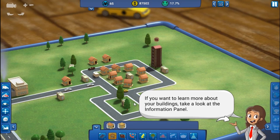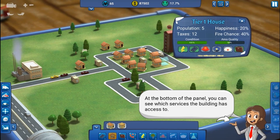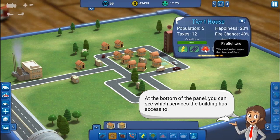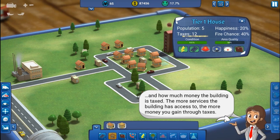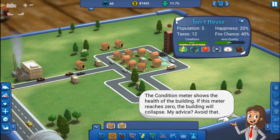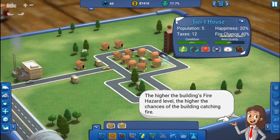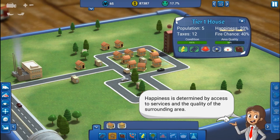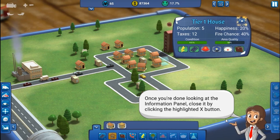Take a look at the information panel — open it by clicking on any building. Let's see which services they have access to. The population of those living in it — there's five. And how much money. Next is area quality and recreational access. The higher the building's fire hazard, the higher the chances of the building catching fire — that's not good. Happiness is determined by access to services and the quality of the surrounding area. You want to avoid protests — keep the people happy. Close it by clicking the highlighted X.